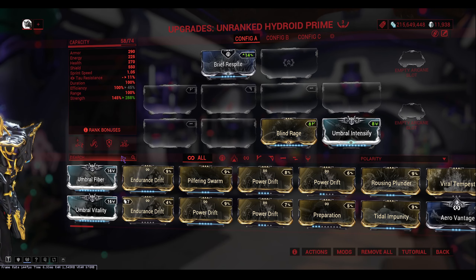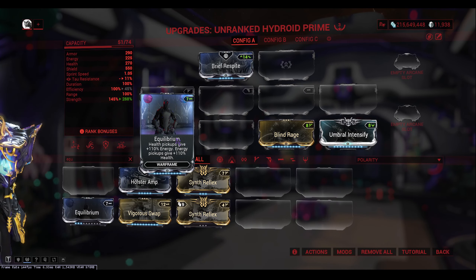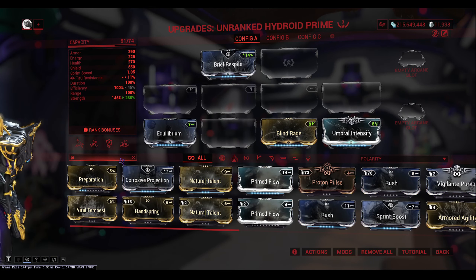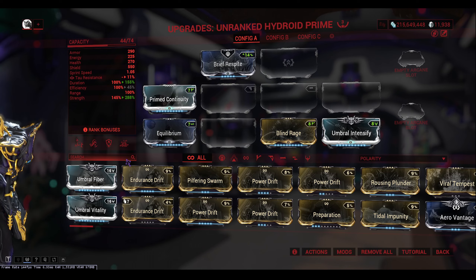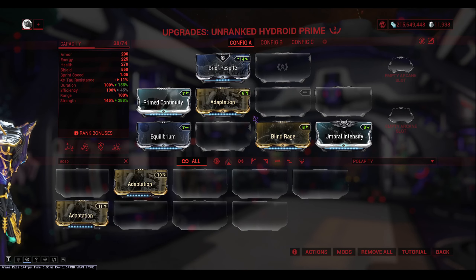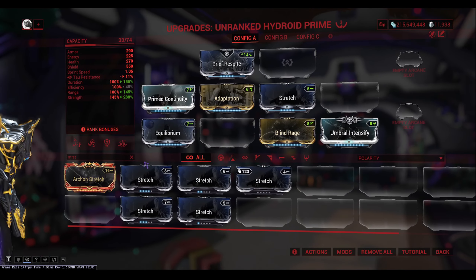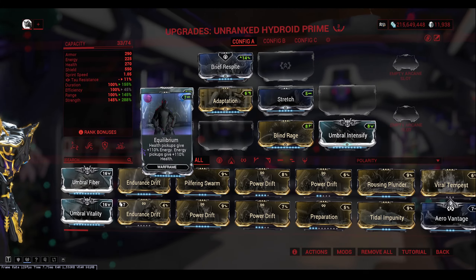For the next mod we are going with Equilibrium, which has been reworked recently with this update and has become a very good option instead of Arcane Energize. Next we need some duration, so we'll go with Prime Continuity. After that is Adaptation for an extra bit of survival. Then we want to throw up our range a bit with Stretch. As you can see, we've got three mod slots empty and two arcane slots empty.